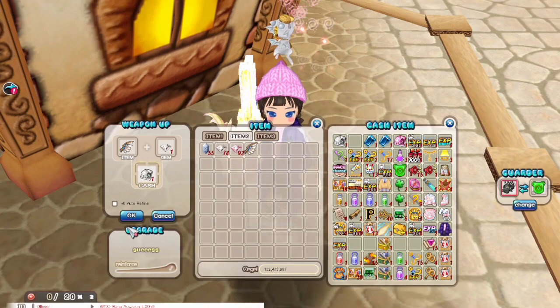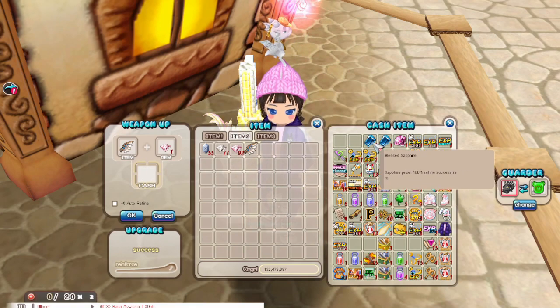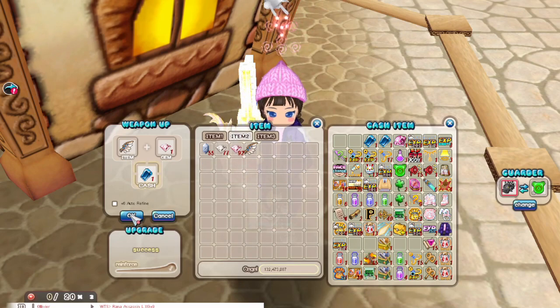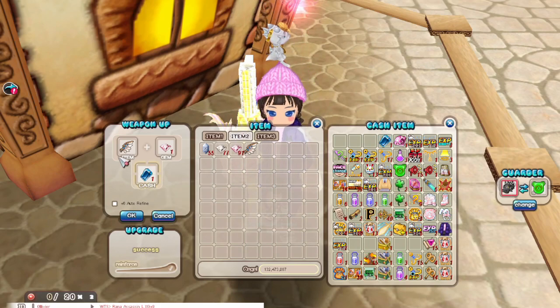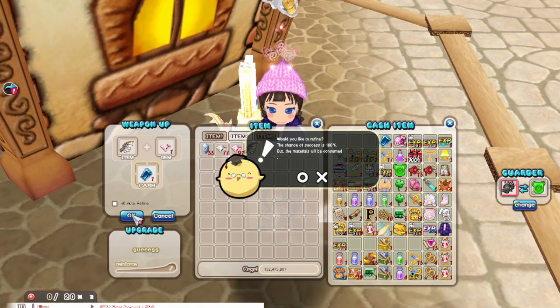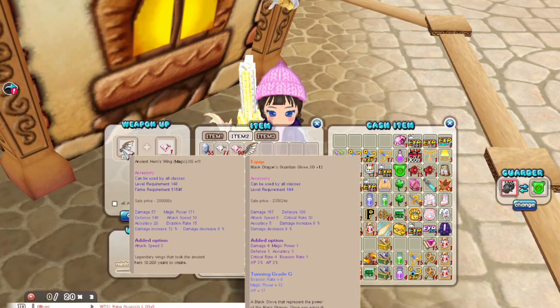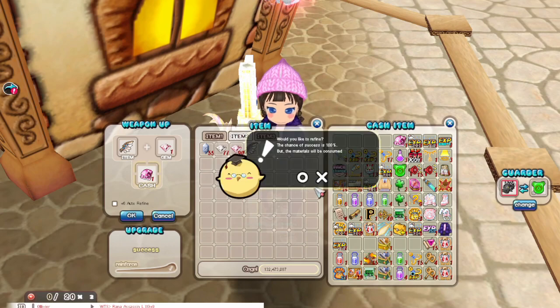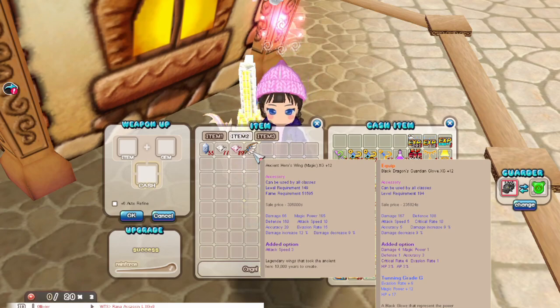Going to plus 9, going to plus 10, 11, and finally going to plus 12. And there you have it — plus 7 to plus 12 with the blessed diamonds, pink diamonds, and sapphire.